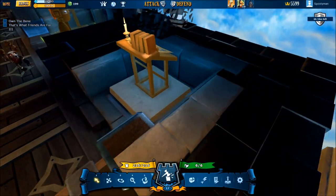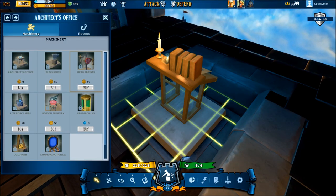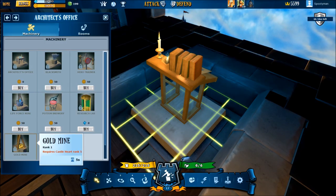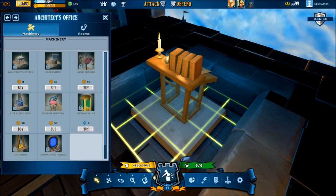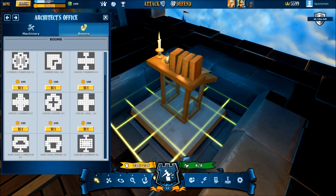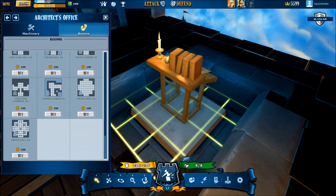This is the architect's office. This is basically where you get all your rooms for your facility, and all your items like the architect, the blacksmith, the mage trainer, the life force mines, and the gold mines. Most importantly, the life force and gold mines — you always want to get as many of those in your castle as you can. And of course the actual rooms for your castle. If you want a new room, this is where you need to go.